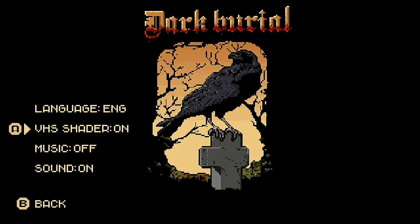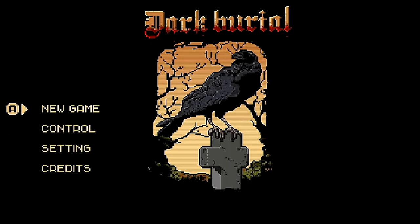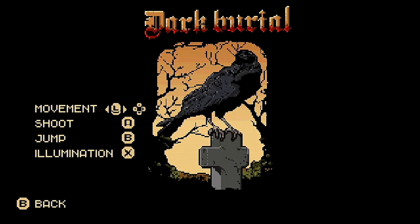The raven can keep its voice for now as we check out this VHS shader that overlays some false scan lines onto the visuals. Backing out to the main menu, we can quickly check the controls, which are very simple with only three buttons alongside the movement controls. We can then jump into the game and work things out as we go.